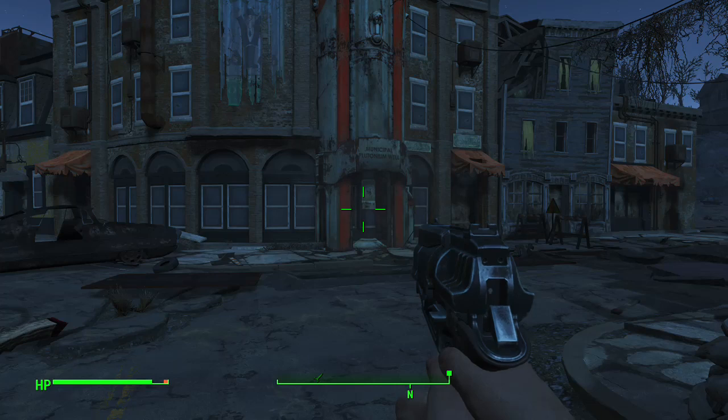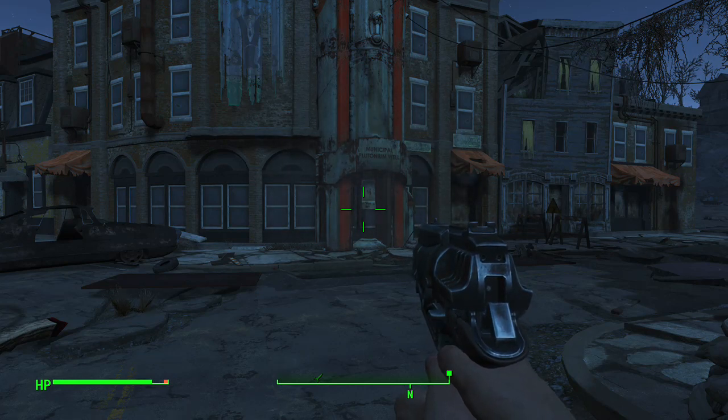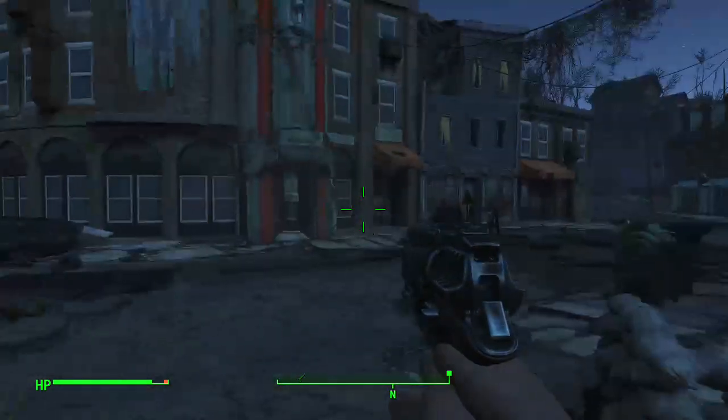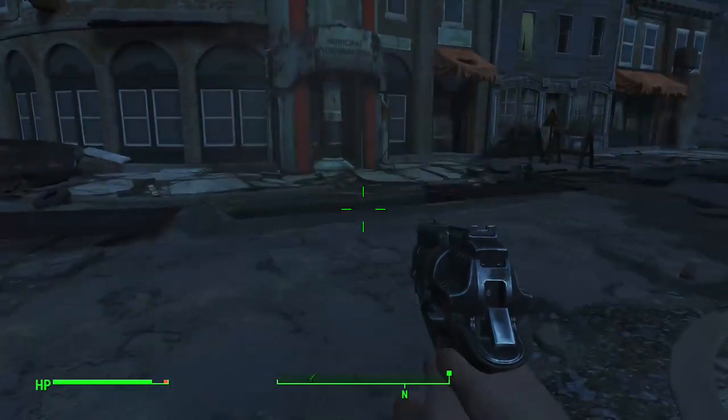Hello, everybody. My name is Shadow Dweller, and welcome to some Fallout 4. So, I was in Concord, just chilling out, you know, doing the thing that the Wanderers do.